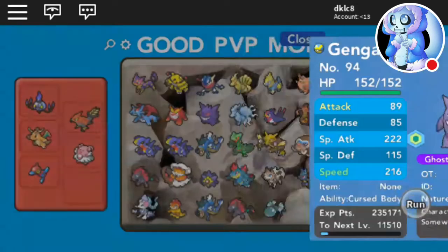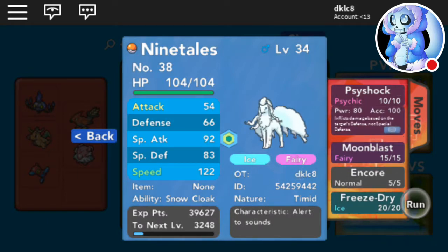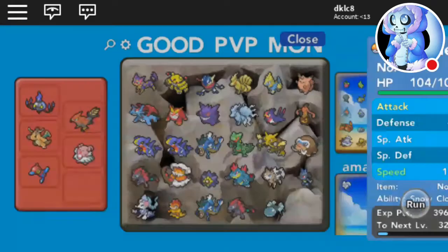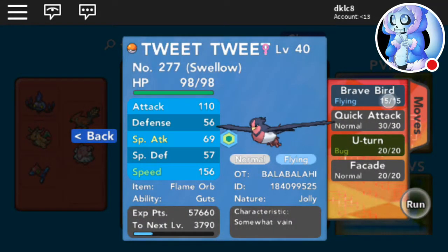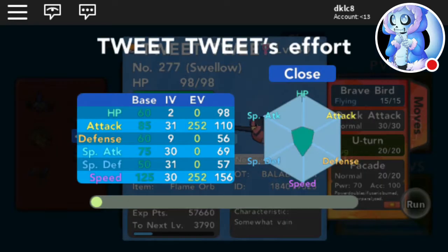Then we got an Alolan Ninetales — not hidden ability, so it's decent. Psychic, Psyshock, Moonblast, Encore, Freeze-Dry — Timid, six times 31, I made it myself. Then we got this — and Toucannon with Feather Dance, U-Turn, Quick Attack, and Facade — Jolly with Flame Orb.